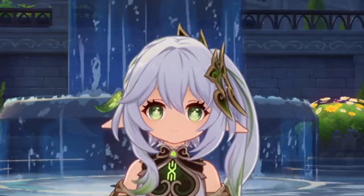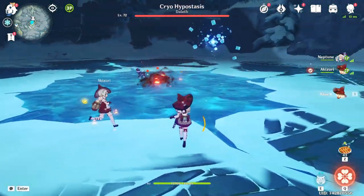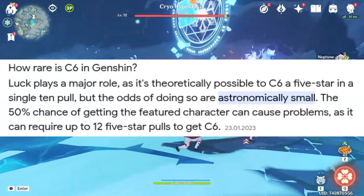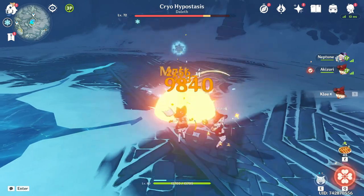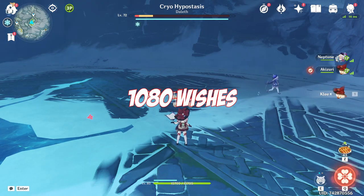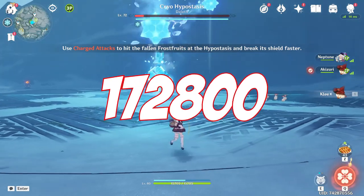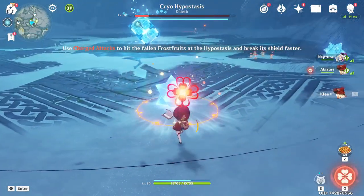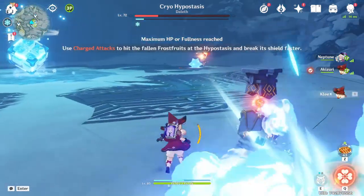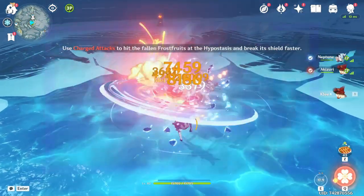I want — no — I need the Hydra Archon and I want to get her to C6. However, if you've ever looked into getting a 5-star to C6 in Genshin, you most likely already know that is — let's just say — difficult. And by difficult, I mean it will take at worst 12 attempts, which translates to 1080 wishes in the worst case scenario, which is exactly 172,800 Primogems. But where the numbers are big, the bigger the plan needs to be. My goal is pretty ambitious, but just like the Tour de France, I will conquer Furina and make her my first C6 Archon.